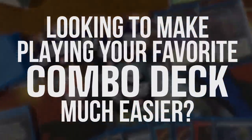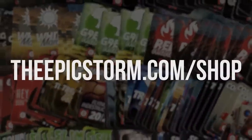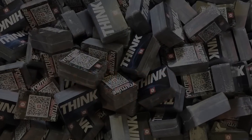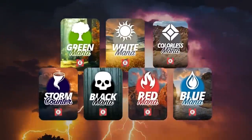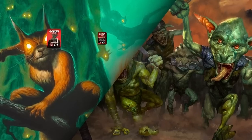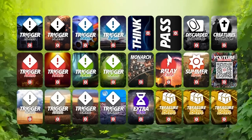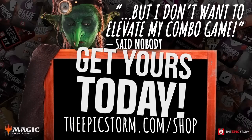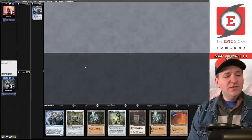Playing your favorite combo deck much easier — look no further than the Epic Storm Mini Token Combo Pack, available at the epicstorm.com shop for $14.99. This combo token pack comes with 84 double-sided tokens including classic storm and mana tokens as well as fan favorites such as goblins, squirrels, and slime. We've expanded this token pack to cover a variety of formats with new tokens — stop by the epicstorm.com shop.